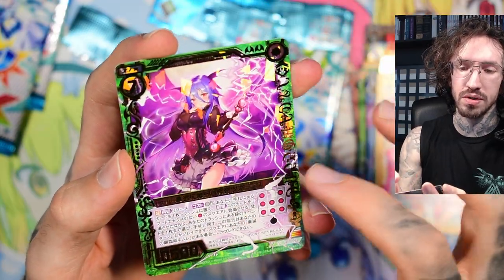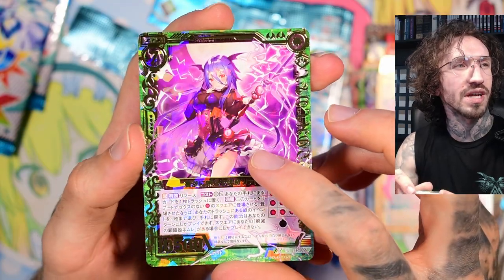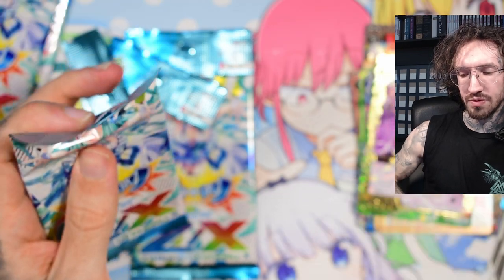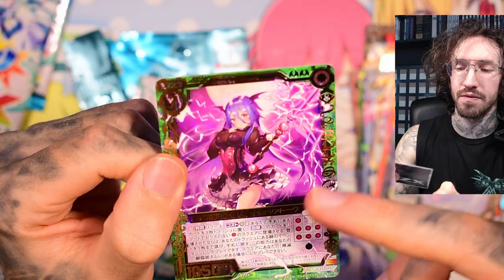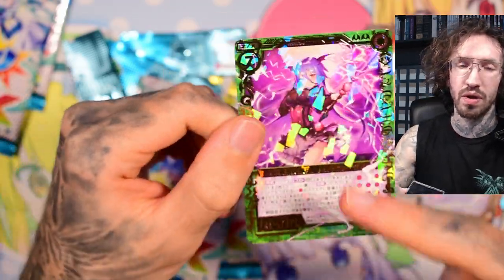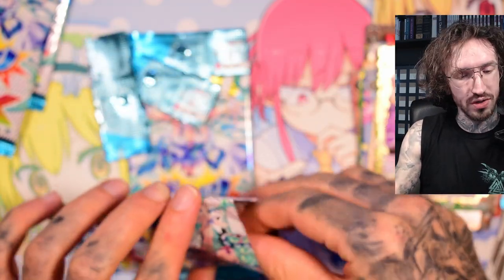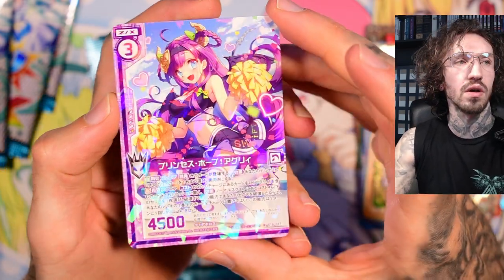The super rares have gold stamped lettering, frame, and numbers, but the surface and foiling is the same shatter style. There are two types of super rares — there's also a super rare holo style. They've mixed this foiling and surface treatment with super rares, so these are the more common and cheaper-looking super rares. I do like the super rare holographic a lot.